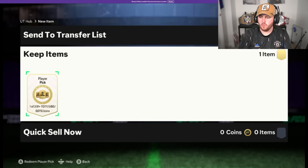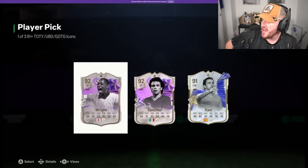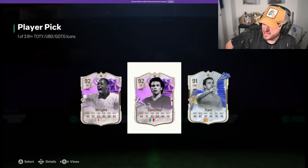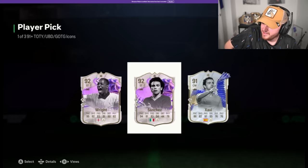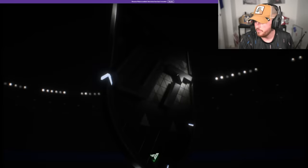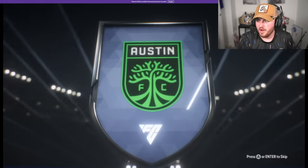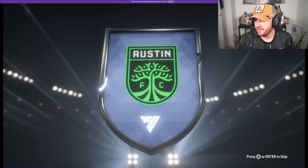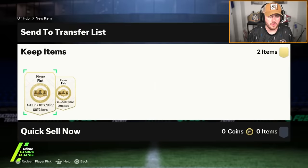Mr LJC with his icon pick now and the Make Your Mark Team 2 Guarantee Pack. The icon pick is going to be Team of the Year Xavi, Sanchez, or Ian Wright — it's not great. Make Your Mark Week 2 Guarantee now — stop giving us copper cards unless it's one of the best ones. Just painful, isn't it? Bad week for Make Your Mark Guarantee Packs, unless you're the one guy that got Trent.